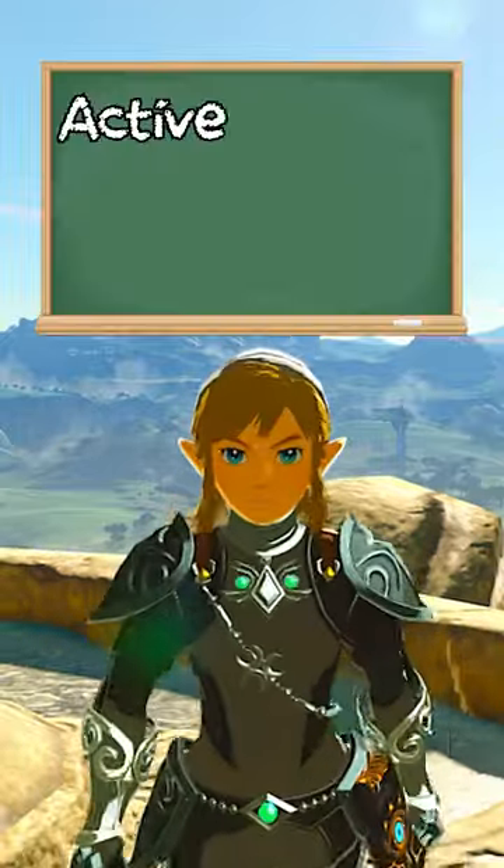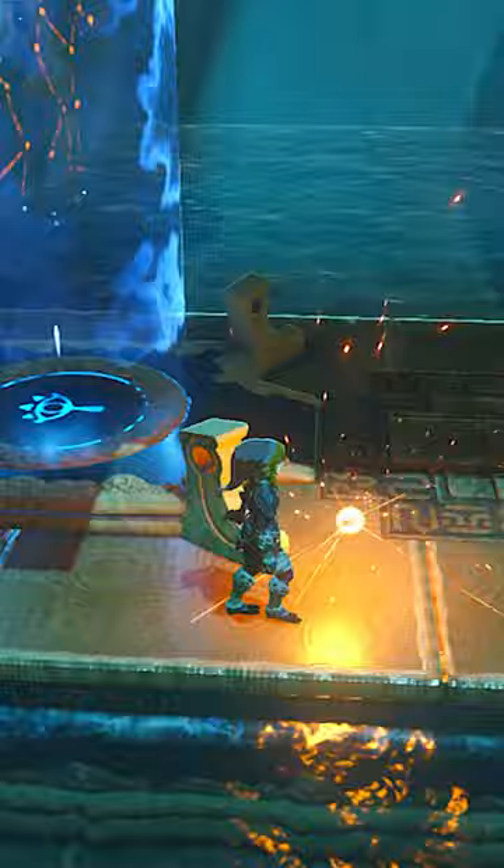Hi! Welcome to Active Arrow Smuggling 101. In today's class I will teach you how to smuggle an arrow with a sick particle effect. This is just like octo duping, but easier.